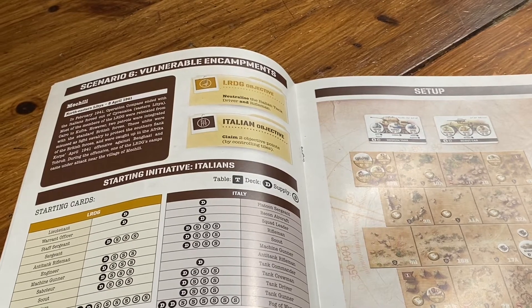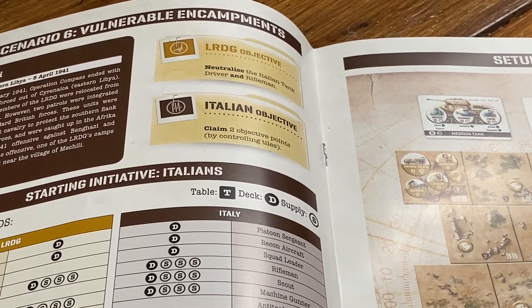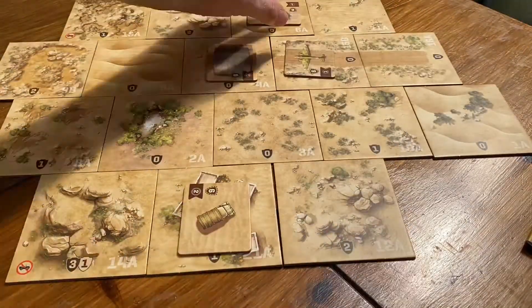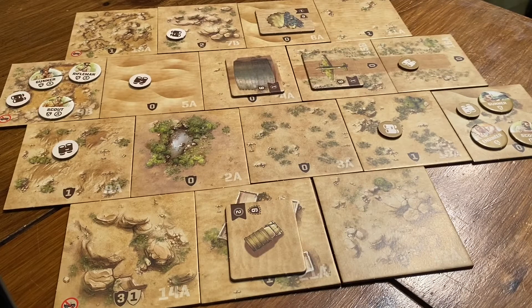You are given a mission objective to try and complete. Generally for the Italians this will be to lock down and defend their bases, and for the LRDG you are looking to destroy them. There are also missions where you are looking to neutralize specific opponent's troops or get vehicles and certain combat counters off the board in a valiant escape. Using modular tiles you set up the board for each situation, adding units, vehicles, structures and objectives. You are then given a mission-specific set of cards for your deck and supply. You draw 4 cards from your deck; each player picks one to determine who has the first turn — the initiative. Both players discard the card they chose for this and then play begins.